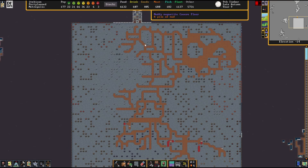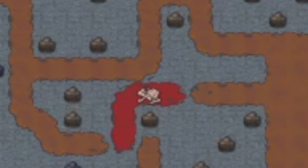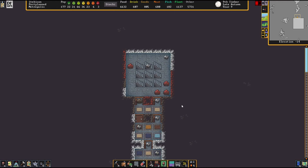Gonna start at the bottom of the fort today. Here we've got the first layer of the caverns, where we've dug out a nice square. Fancy. And here we've got some cage traps and some steps going up.